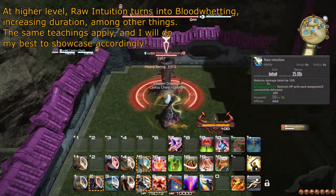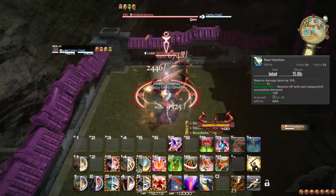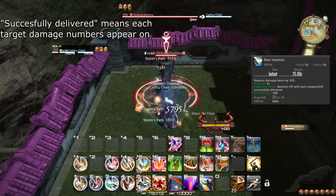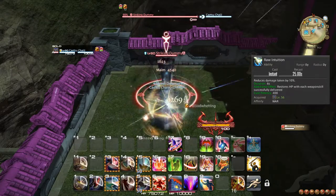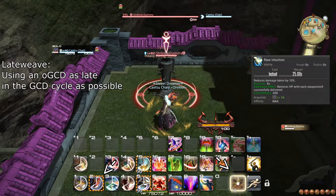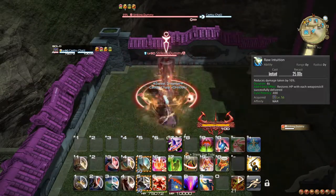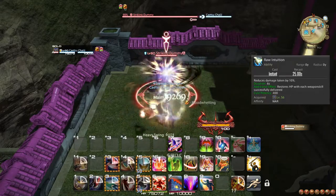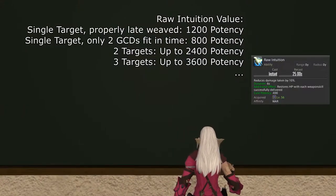At level 56, you'll learn the short cooldown defensive ability Raw Intuition. This ability reduces all damage you take by a bit, but more importantly causes each of your weapon skills to heal you for a significant amount per target you hit. Due to the duration of 6 seconds, there's only enough time for 3 weapon skills if you late-weave this action, so try your best to do this. When used in an AoE scenario, this ability will almost always fully heal you on every weapon skill, making you nigh invincible in those 6 seconds. On a single target, the best result is still a very respectable 1200 potency.